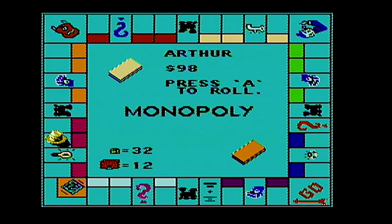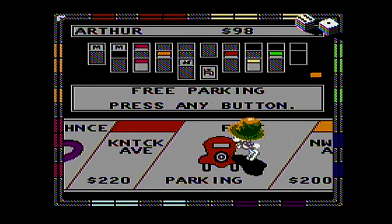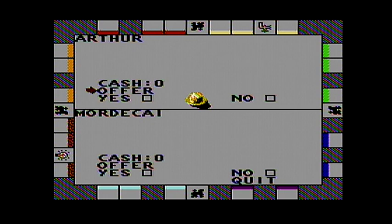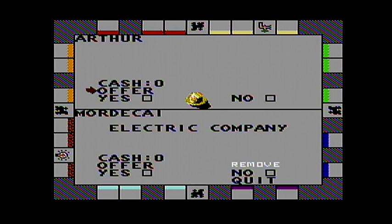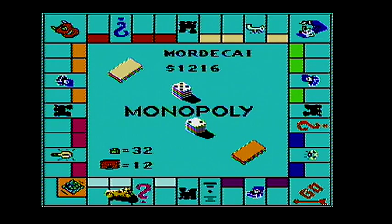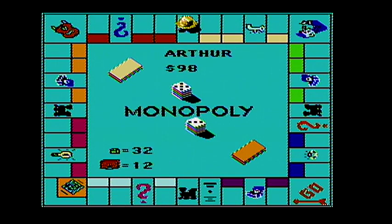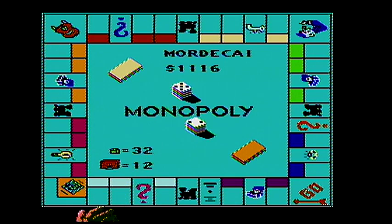Seven — it is mortgaged. So that's what it's like to be Arthur when I mortgage all my properties. Arthur would like to trade — he would like the electric company, so I will be rejecting that trade offer. I'll buy it. I should have easily traded, but it's alright. I still can get Boardwalk and Park Place, and I have three railroads.